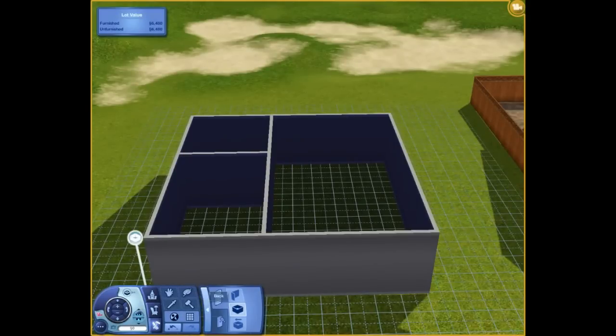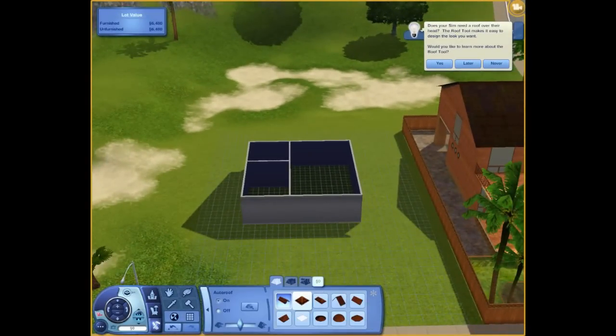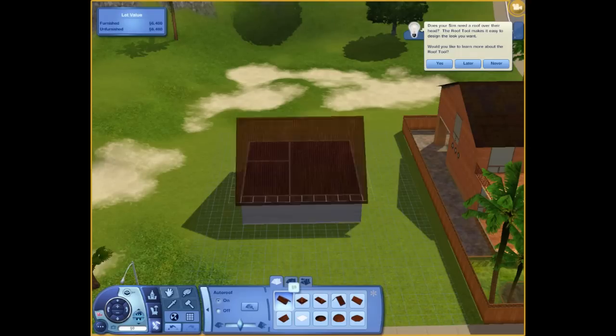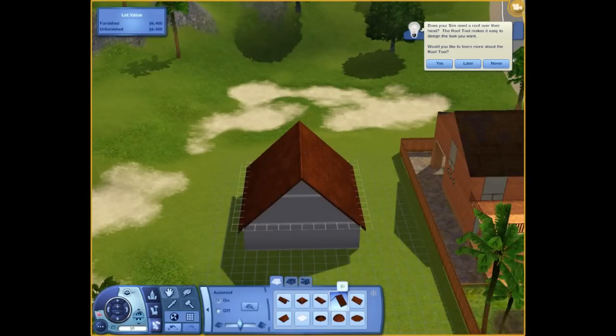Back up to buy mode. Choose your roofing. Let's go with the simple water roof. Let's go with that. Okay, take that off.